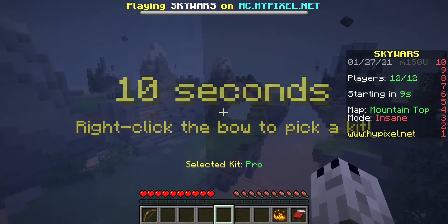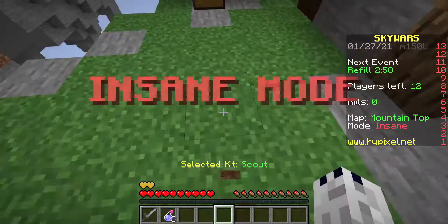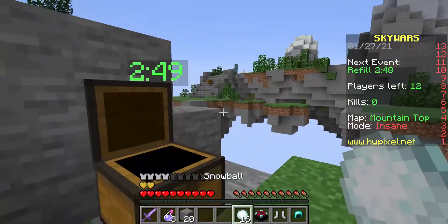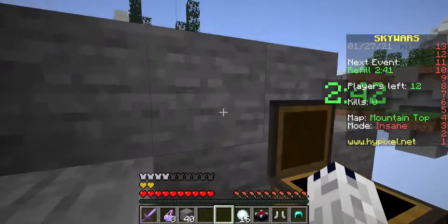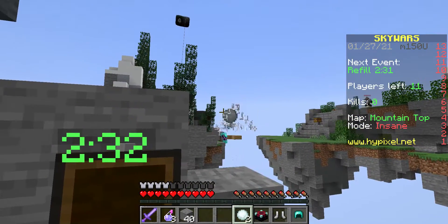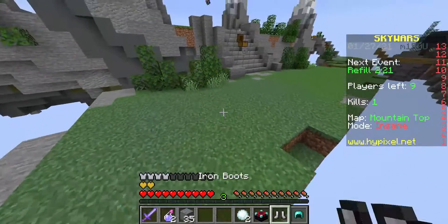This map — maybe we'll get some snowballs or something in a chest. I like this kit already. We got some snowballs. Let's loot down here. People are going to try to bridge, so I'm going to have to try and stop that person. We stopped that person at least. Hopefully that person doesn't try that trick on me.